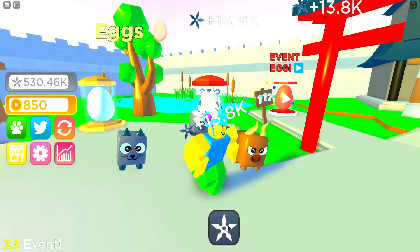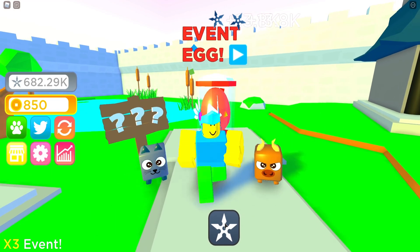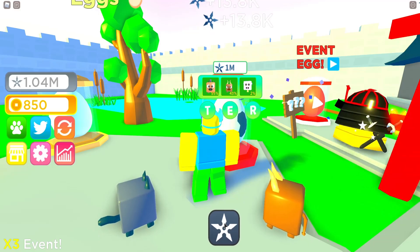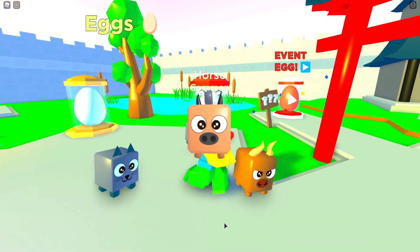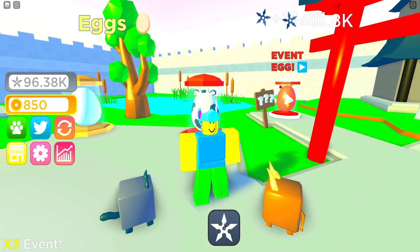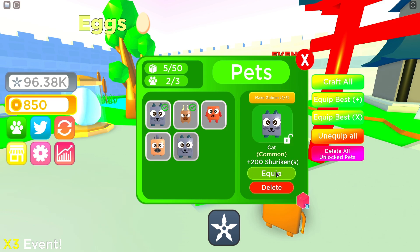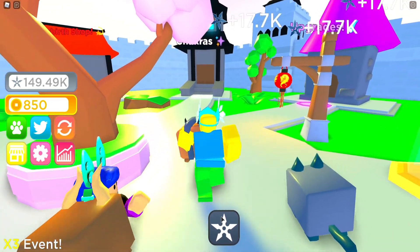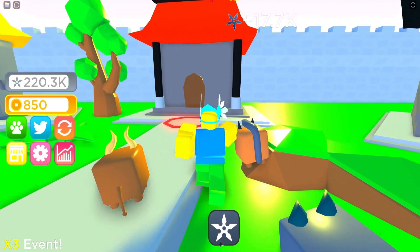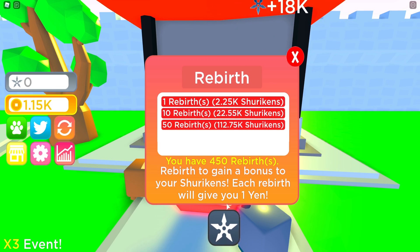We need to get 1 million again so we can open another egg. The event egg costs 750k, so that's a lot. Let's try one more time — we got a horse! That's 1.5k, which is worse than the bull but not bad. Let me equip the horse and see how much we get — 17,000 per click! We're going to revert in seconds.